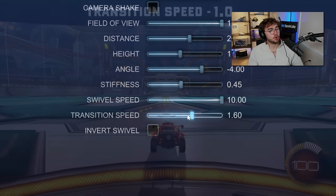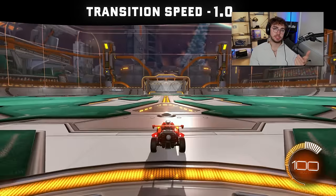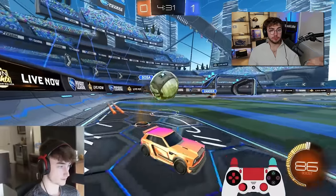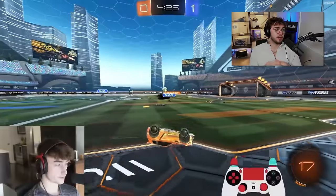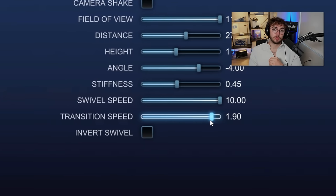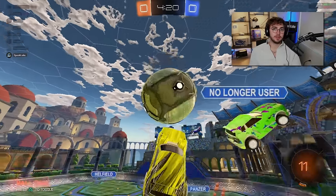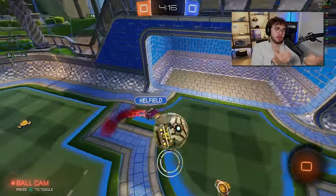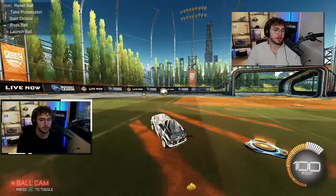Camera transition speed controls how quickly ball cam and car cam swap. Lower gives a smoother, slower animation; higher gives a snappier animation. Some pros, like App Jack, play very high transition speeds — as high as 1.8, 1.9, or 2.0. For most players, somewhere in the middle works. Anywhere from 1 to 2 is valid: lower for newer players who want it smoother, higher if you're fast and mechanical. At the end of the day, it's preference — anything 1 to 2 is valid.